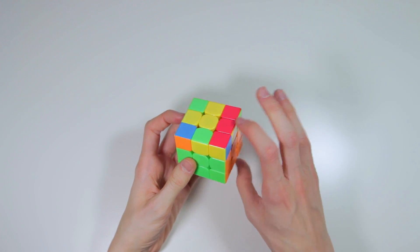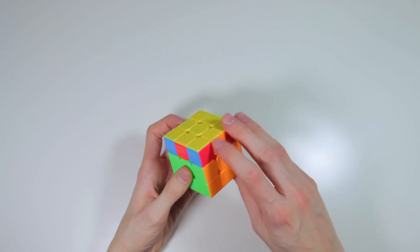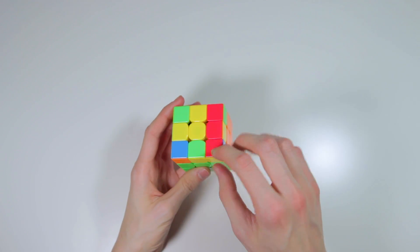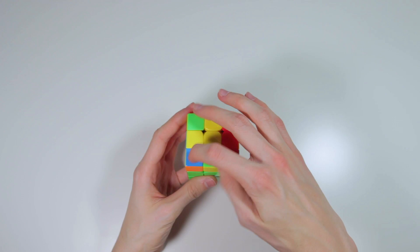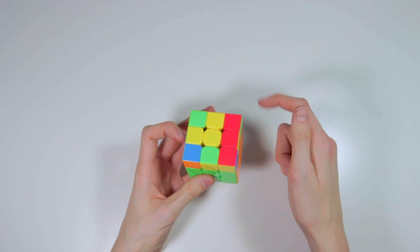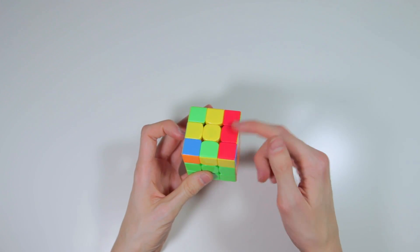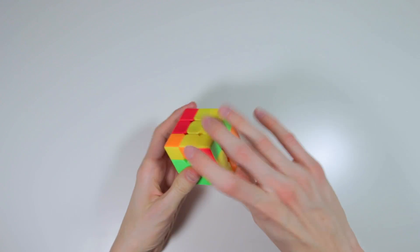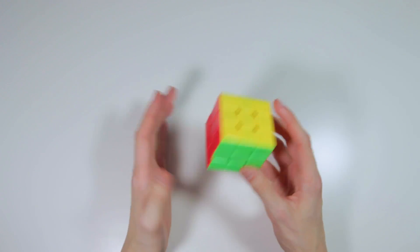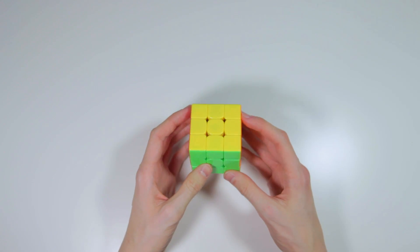Then I did a U' and did the same OLL from the first solve, but this time I had a U perm. Once again, I knew that I would have corners solved because these two corners match and these two were opposites. However, I knew right away that I wouldn't skip PLL because there is a full bar right here, and when it skips PLL I know that these two are adjacent and so are these. Anyway, I did the OLL and then did a U perm. Pretty happy with that solve. And once again, there were no inefficiencies, which is really good for me.